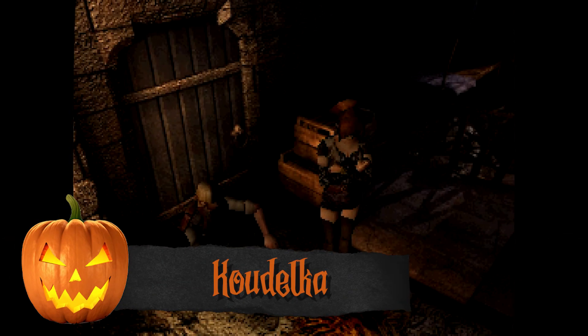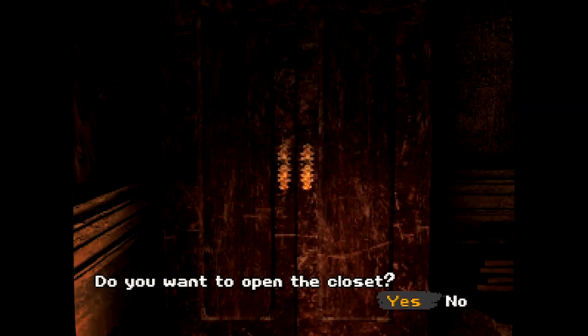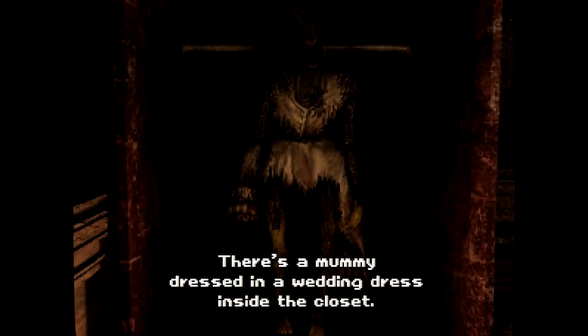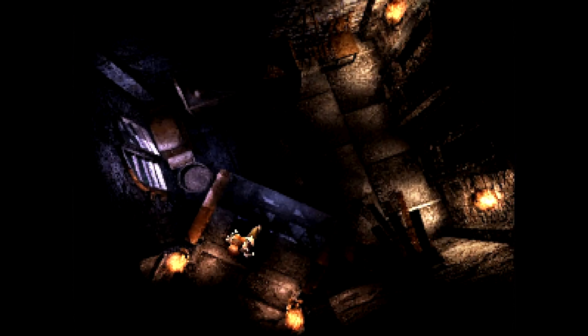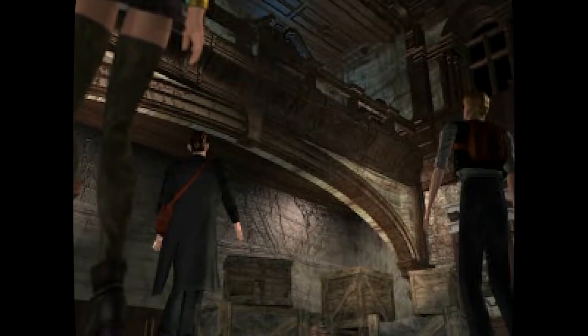Now if you liked Shadow Hearts and want to check out its PS1 predecessor, then Koudelka is for you. The game takes place in the 1890s and you play as a psychic appropriately named Koudelka. She's investigating a monastery turned mansion, and it turns out there's more than a few monsters infesting its halls. Throughout the game's 12-hour runtime, you'll explore the mansion and discover the mystery behind the monsters lurking about. Koudelka feels like if Resident Evil was an RPG, including the static camera that earlier games were known for, and some excellent pre-rendered backgrounds. Koudelka definitely shows its age, but it manages to create a surprisingly spooky atmosphere.